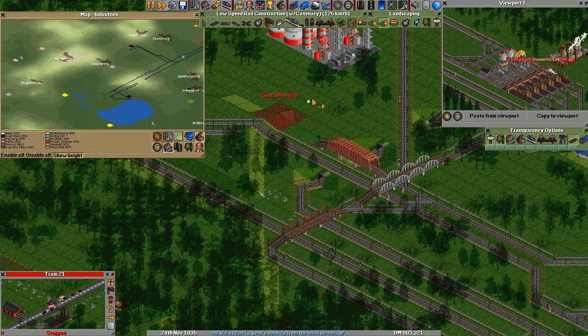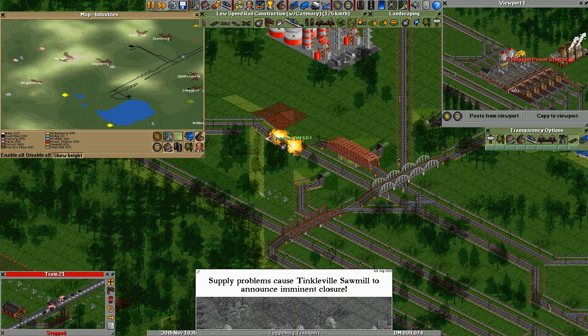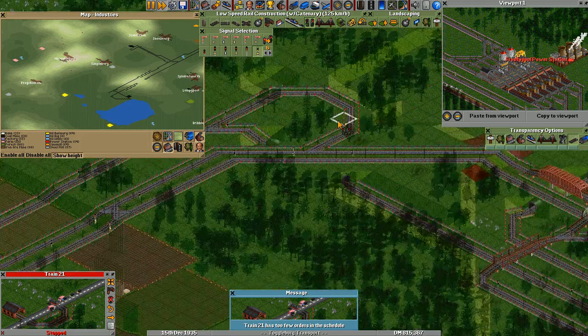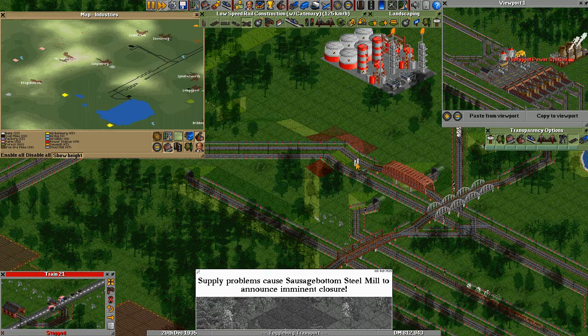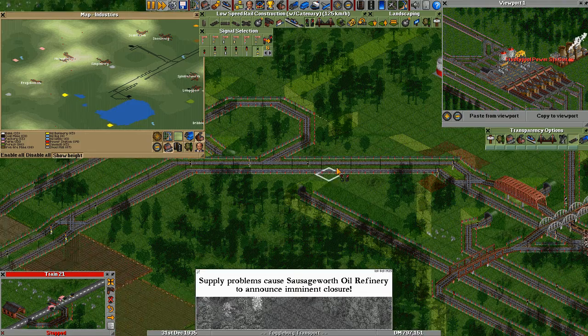This one needs to be raised a bit. I did it wrong — we remove this and go down, then up. Normally most people recommend against bridges, but if I'm playing with a train set like this which has very slow freight trains in any case, it doesn't make much difference.